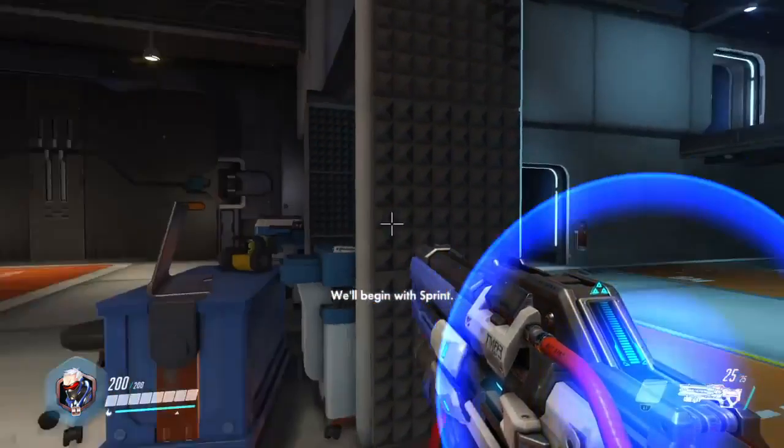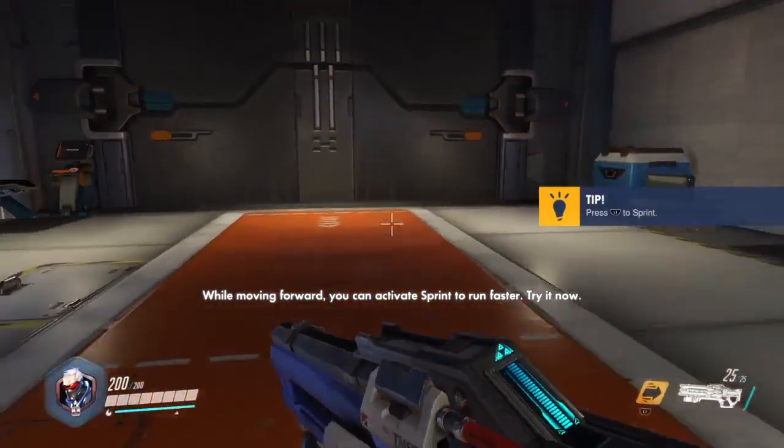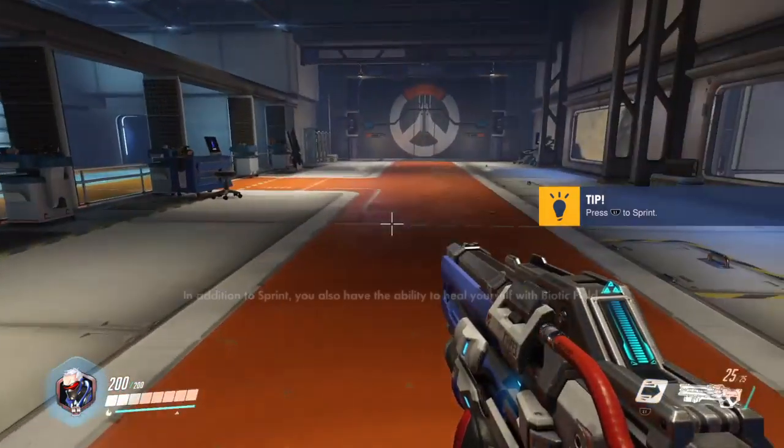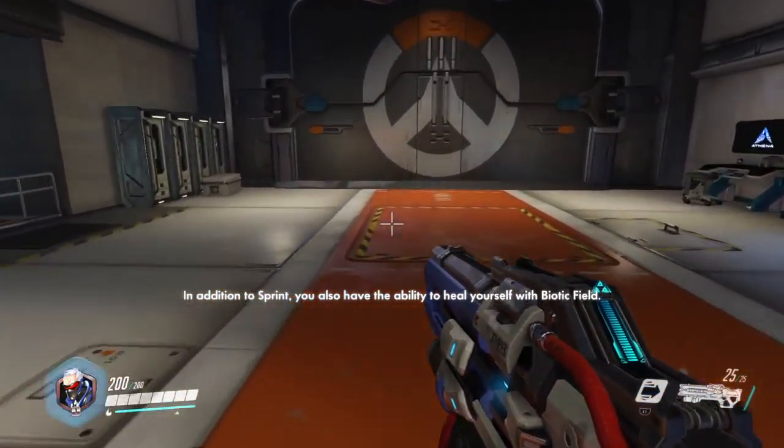Next, we'll go over your abilities. We'll begin with sprint. Please go to the highlighted area in the center of the room. While moving forward, you can activate sprint to run faster. Try it now.